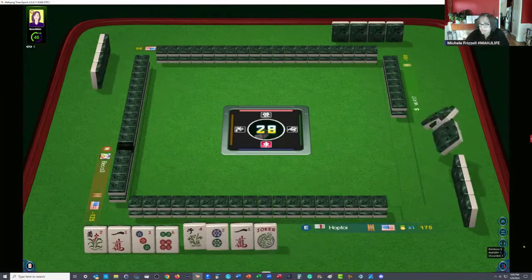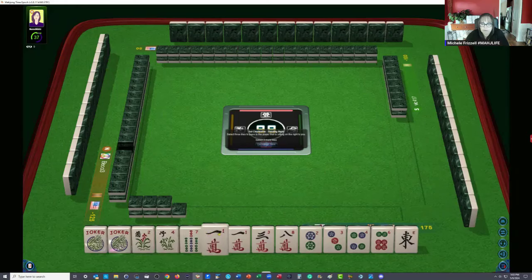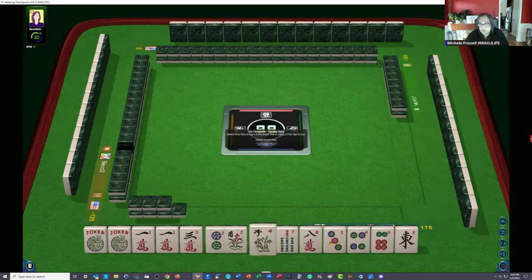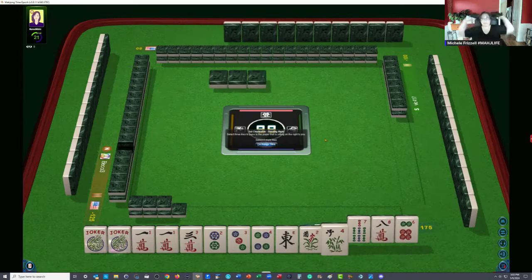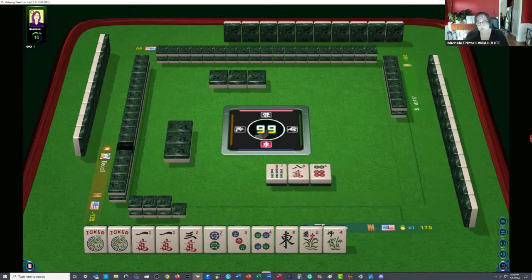We've got a couple of jokers in here. Pair of ones — we're starting with a multiple and a pair of flowers again, kind of strange how that keeps happening. Here's one, two, three, four some kind in there. We might be able to squeeze in NEWS. Two, three, four — pair one, east. Like numbers with ones, if we get more ones. That's not good — you don't want to make decisions based on 'if.' It's good to visualize where the hand could go, but make decisions based on what you have in your hand.